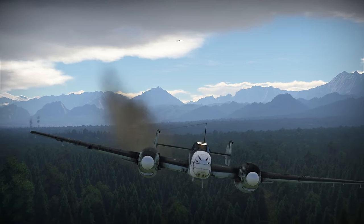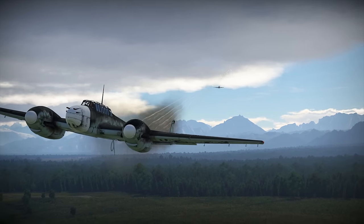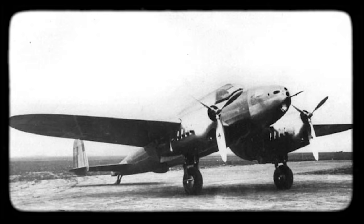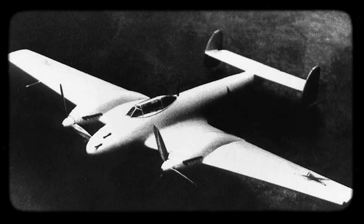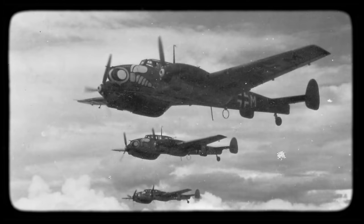During the 1930s, the emergence of all-metal designs and the innovation of more powerful engines led to a boom in the production of twin-engine aircraft. The French had the magnificent Potez 630. The Poles built an impressive PZL 38 Wilk. A bit later, they were followed by the Japanese Ki-45, the British Westland Whirlwind, and the Soviet GR-1. In Germany, this niche was occupied by the newest aircraft designed by Willy Messerschmitt — the BF-110.